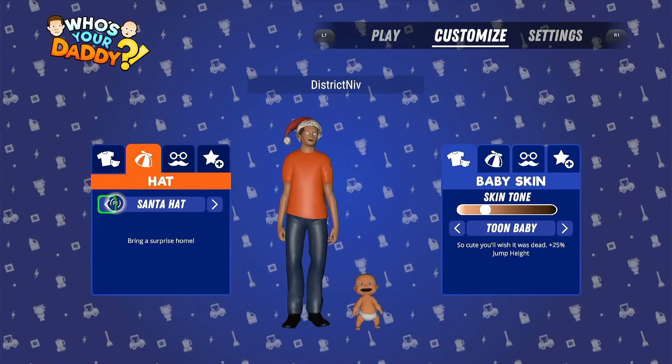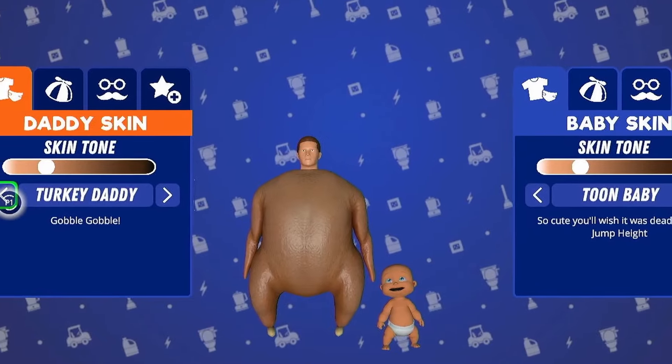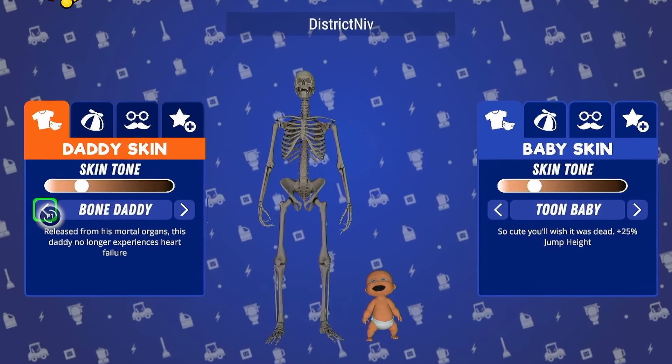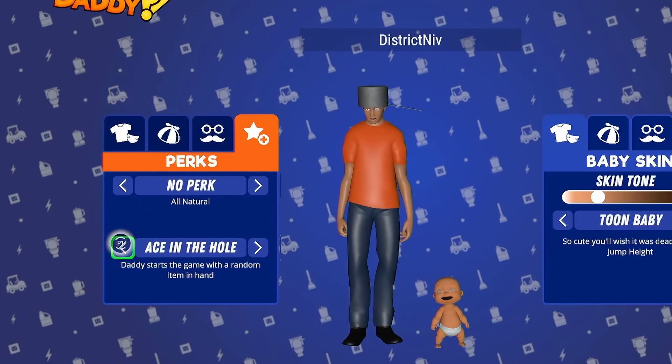You can customize your babies and daddies, changing their hats as well as their skins. For example, you can change yourself into a turkey if you're feeling festive, or a skeleton if you fear that reaper. There's a handful of perks in the game which are unlocked by default and provide slight boosts in-game.